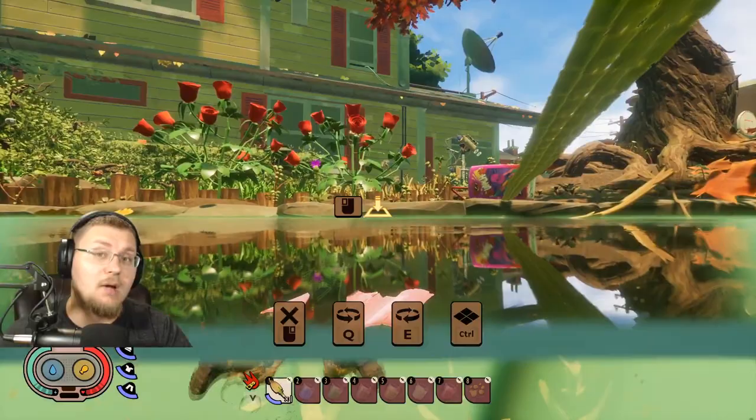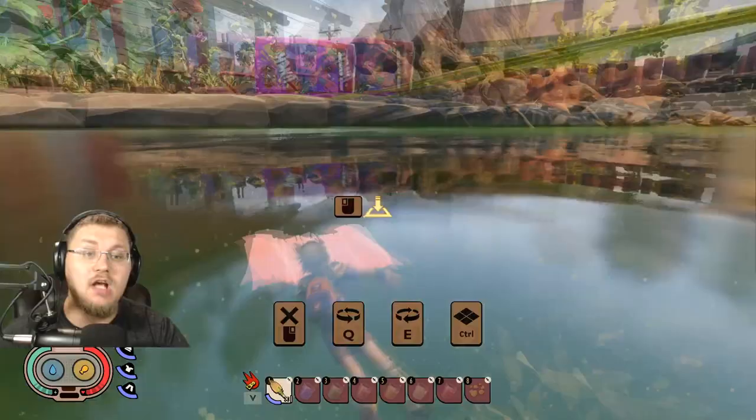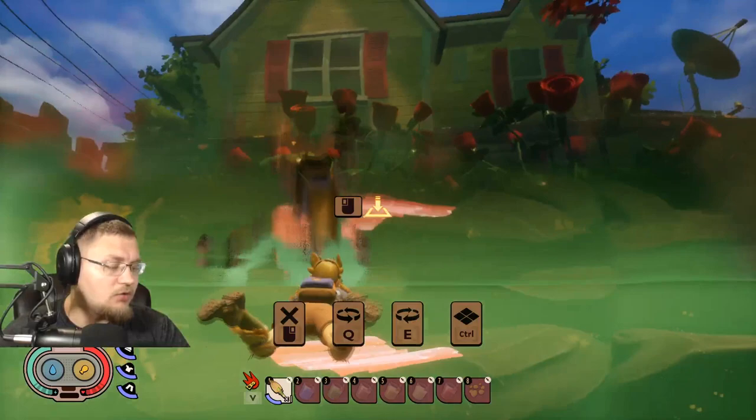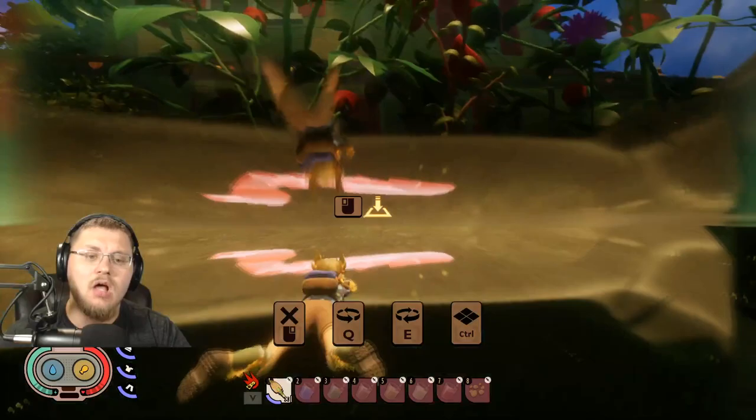It is 100% possible to build as large a base as you want on the water. This gives me an idea for a future stream — can I cover the entire surface in leaves? But guys, that is cool. Let's move on to the last question: whether or not you can build a base on top of the haze. Does the haze go infinitely into the air, or can you build above it?